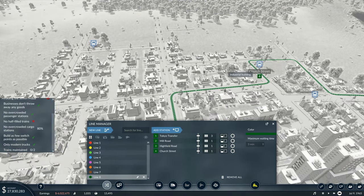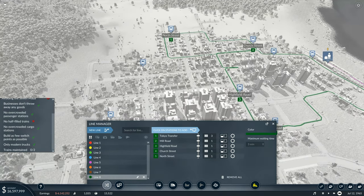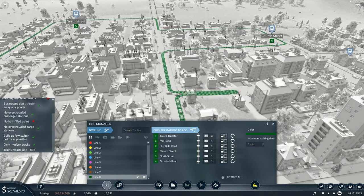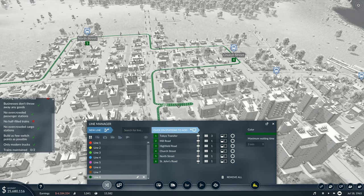That's Church Street - I've already added Church Street in. So we're adding another station which is going to be North Street over there, and then he's going to come up here. He's still got that weird bit - you don't need that. Oh, he's turned east because that's a one-way street down there.